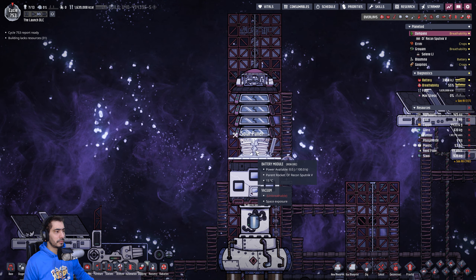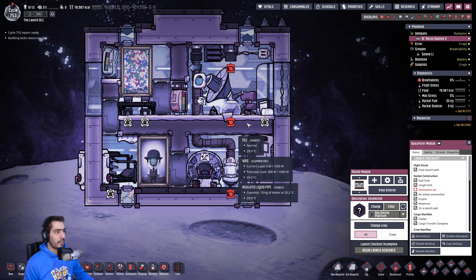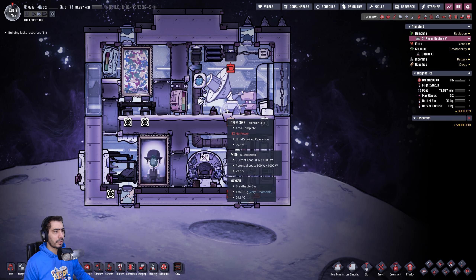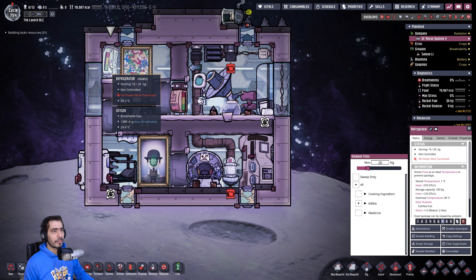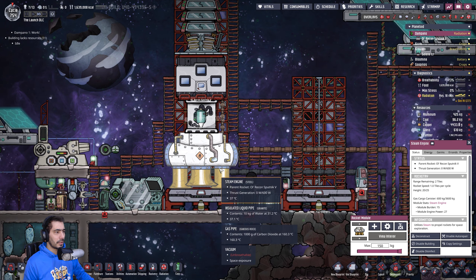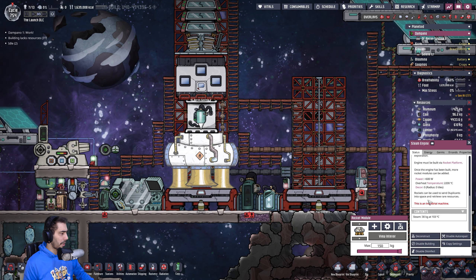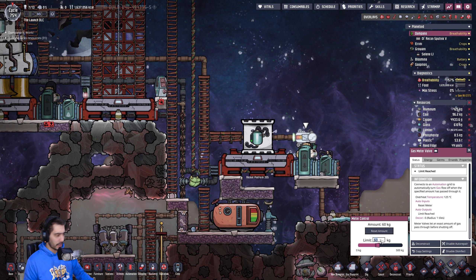Okay, good — this should all be great. We have an extra. It still has 19 kilograms. We have 600... because I'm putting oxygen inside. We have 30 kilograms, we need 120 — let me set this to 120.